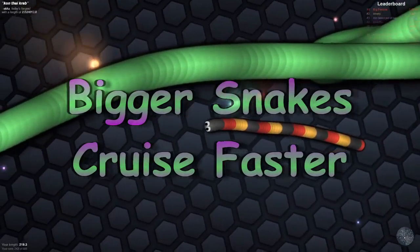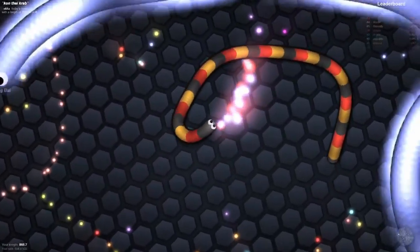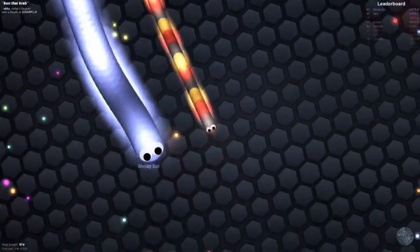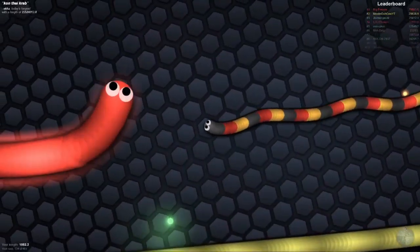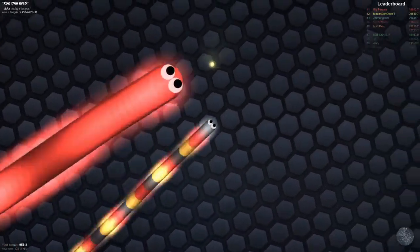As you get bigger, don't forget that bigger snakes cruise faster. Sprinting is pretty close to the same — I haven't figured out a difference there yet. But as for your standard speed, bigger snakes run faster, so you can outrun those little snakes. As a small snake, you're going to have to sprint if you want to catch up with a big snake, because if you just go your regular speed, they will outrun you.